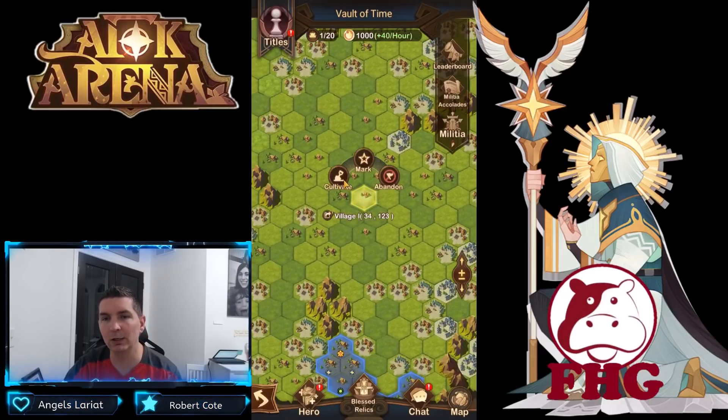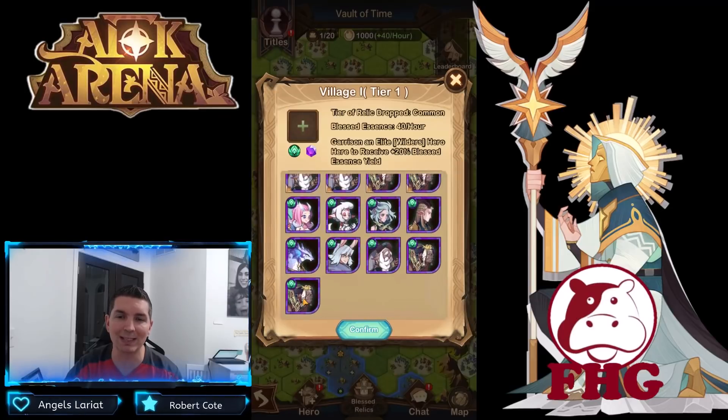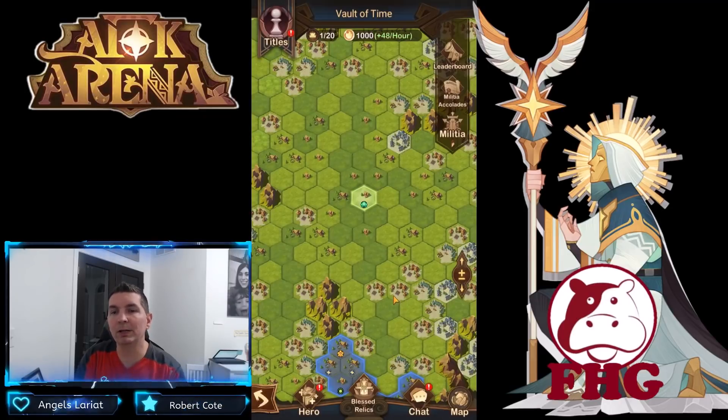First thing you want to do: cultivate the first tile that you're on. A lot of players don't realize that cultivating the first tile locks it in, so you can start accumulating resources. The sooner you can enter this, the better, because as soon as you start you begin accumulating essence per hour.